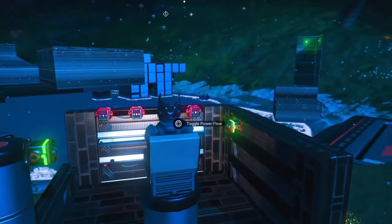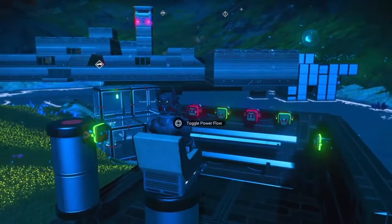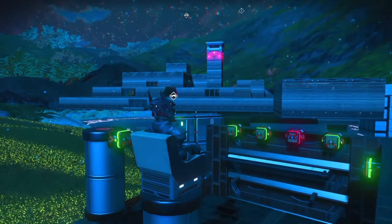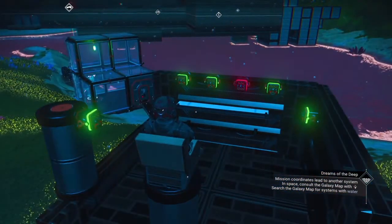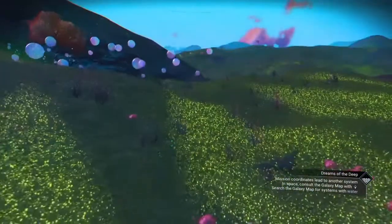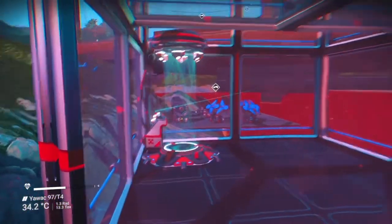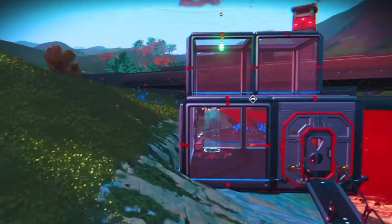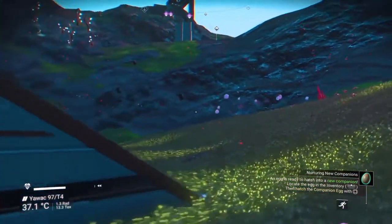I'll switch them all back on except one — I'll leave one off to show you something in the actual base. So now the bottom one is turned off — remember that. Over here, that little cabin there is where you come out. I'll jump out of the controller seat and show you. This teleporter here, which is switched on, is wired up to the exit part of the teleporter which is inside that part of the building, and it also powers this door at the same time.